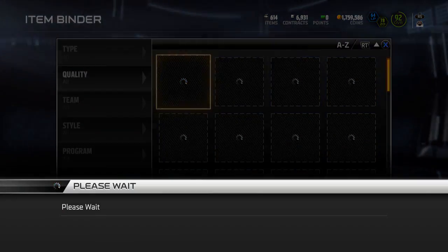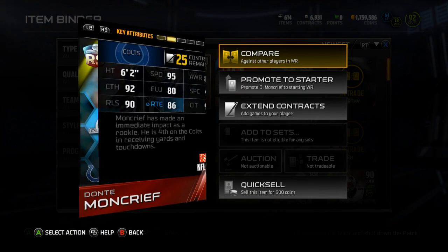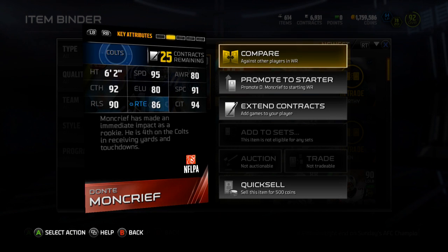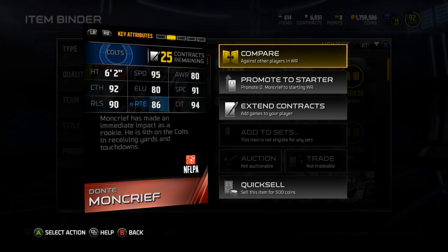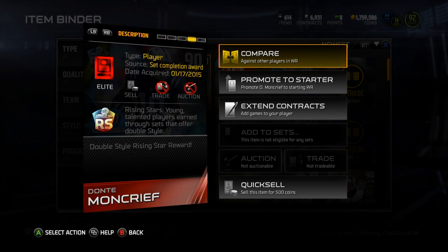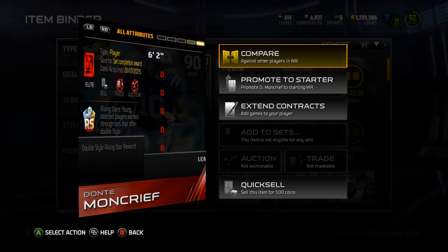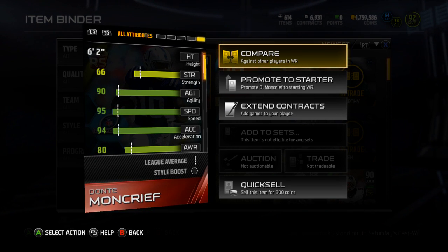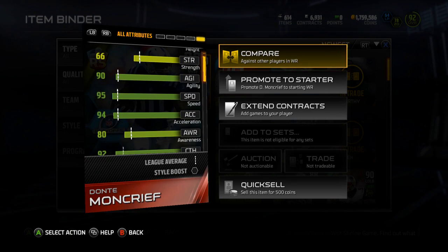Let's take a look at this card. It's a 90 overall — whatever chem you want. 95 speed, pretty darn good. 80 awareness, 92 catching, 80 elusiveness, 91 spec catch, 90 release, 86 route running, and 94 catch in traffic — giving me that plus 18 to Long Pass. I guess it also gives me more options for players to use if they release something else related to chemistry or style.